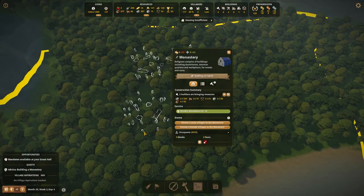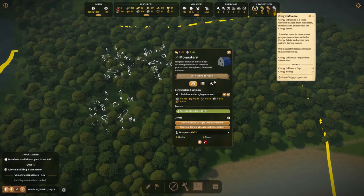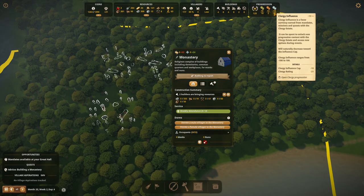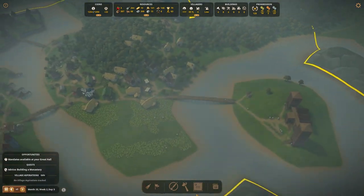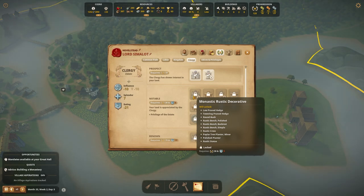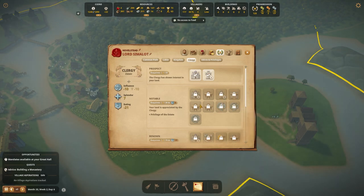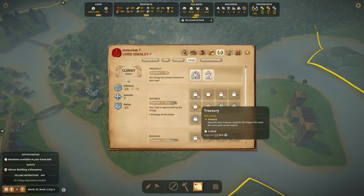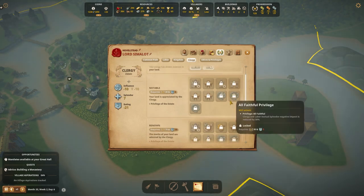I honestly don't remember what all this is going to give me, but it's actually going to help a lot for the clergy influence — that will help a lot now that I'm looking at it, so it might be a good thing. While that's being built, let's check a couple other things around the town. We have mosaic rustic decorative — being able to put up benches and statues and stuff like that, all that's important. We also have architecture, which is going to give me graves and stuff like that.